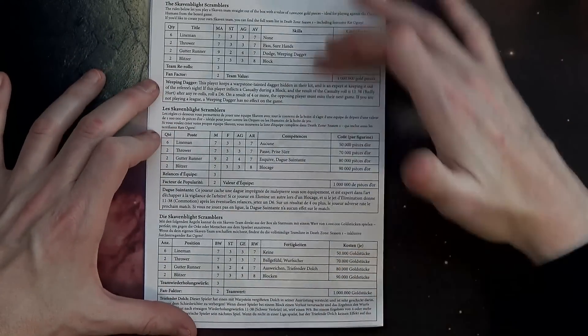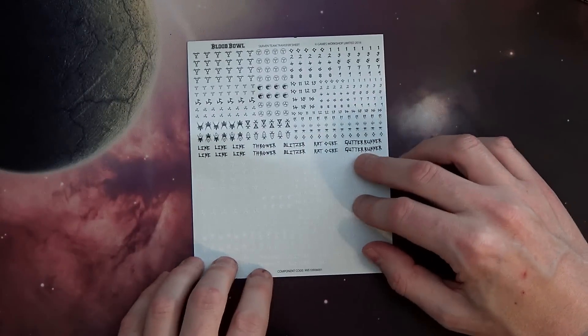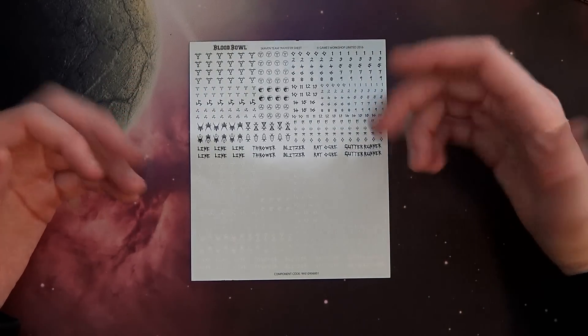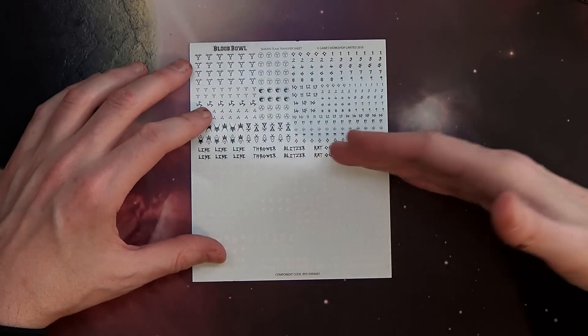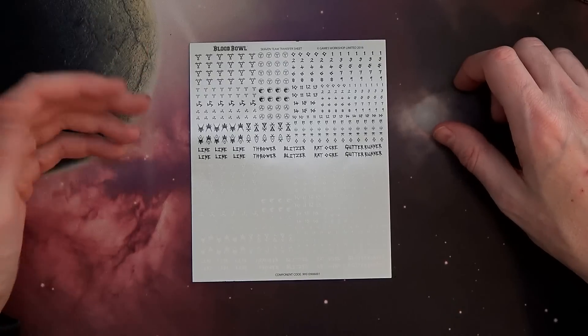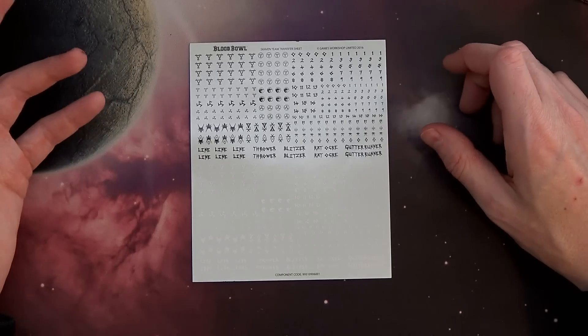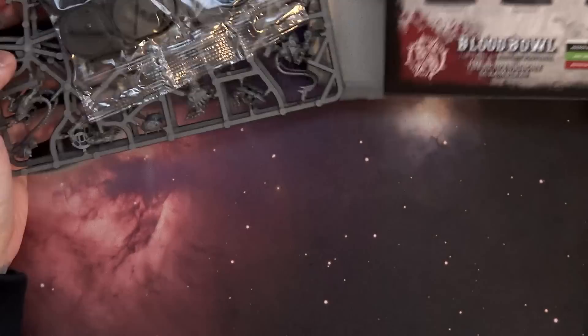They've got the little special rule, and this is in multiple different languages. It also comes with a decal sheet, which I thought was pretty neat. What I've heard is that for keeping track of your rosters, it's a good idea to paint your linemen in order — so your thrower would be number one, then your linemen two, three, four, five, six, and so on. That's the way to do it for your roster. I was told that; I never got to that level of complexity with the game, but keep that in mind when you're painting your guys up.